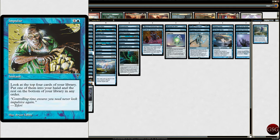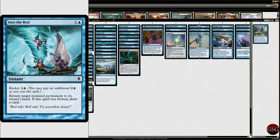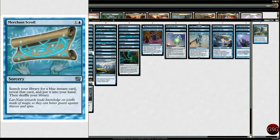Into the Roil — return a non-land permanent to its owner's hand. If this spell is kicked, you get to draw a card. Merchant Scroll — it's good to go, some card draw. Negate — it's counterspell. Counter magic, going with it. Reality Shift — exile. I like exiling things. Telling Time — look at the top three cards of your library, put one into your hand, one on top of your library, and one on the bottom.